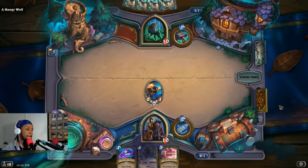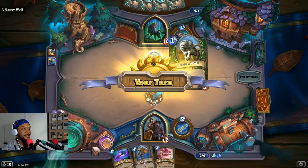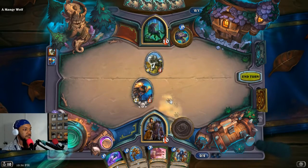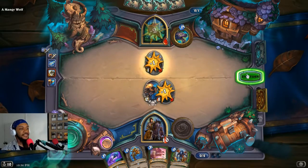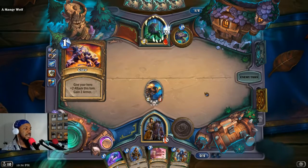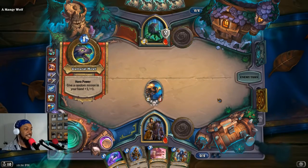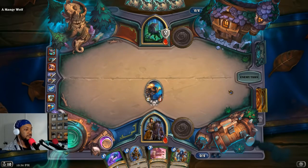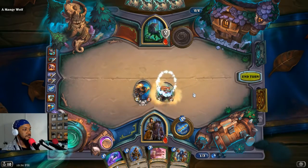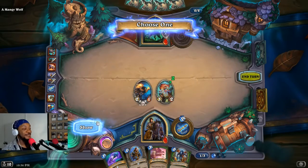Let's get started. This is transformed — it swapped its attack and health. We can make a Bloodhound and give it to the wolf, which is what we need. Two attacks, two armor. Random minion — adapt a friendly beast. That's a friendly beast.